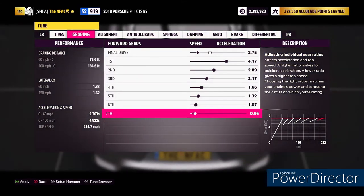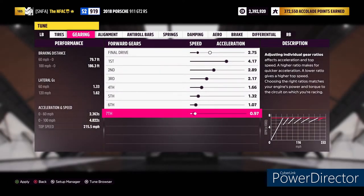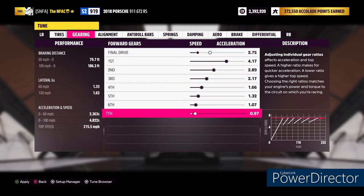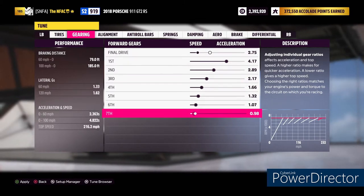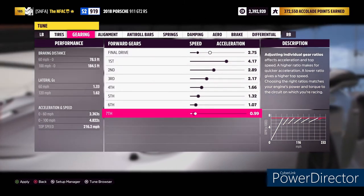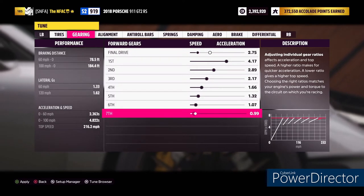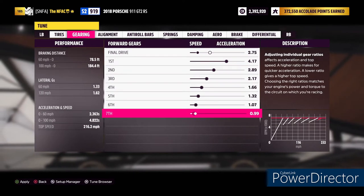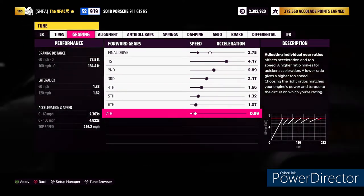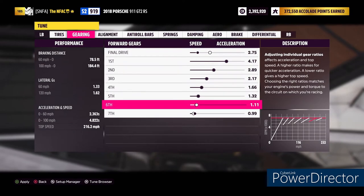We keep going past 214.7 to see if it gets faster — 215.5, and then 216.2 before it drops off. So 216.2 is our target. Now, you don't want to leave your lower gears smooth and then suddenly drop into seventh gear with a big gap, so we go ahead and adjust sixth gear to create a more natural, smooth curve. Now your gear curve looks more natural — and that's what you want.